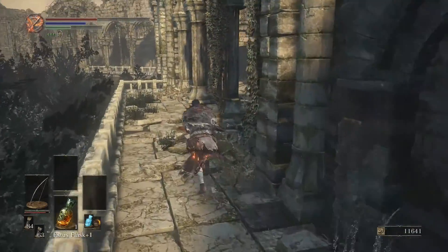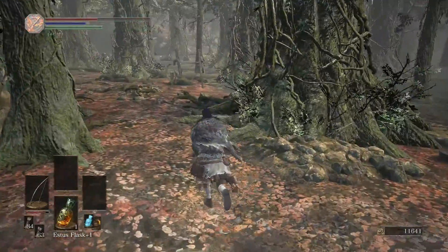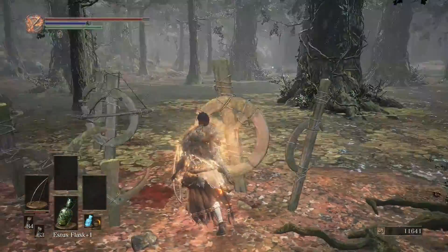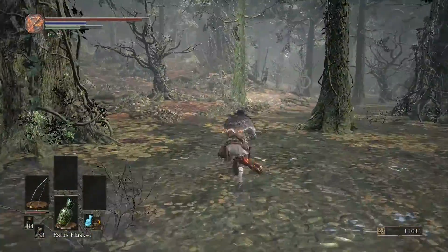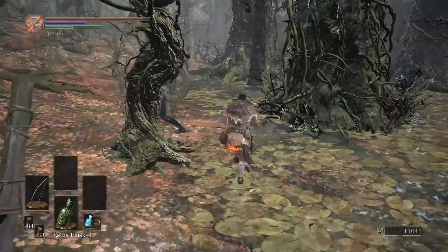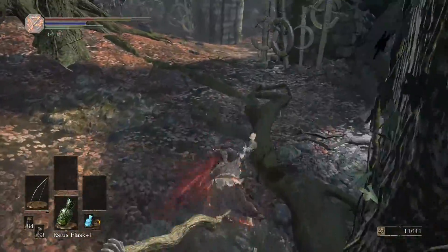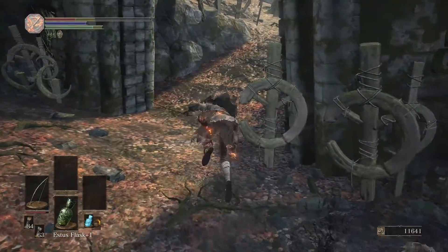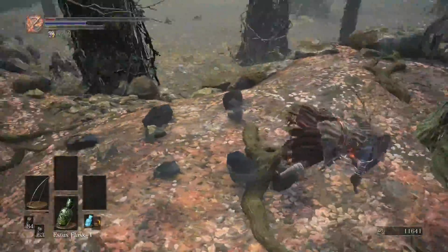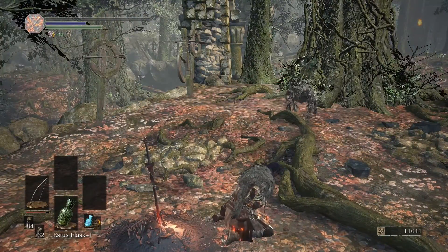I don't think I'll be using any of that Sellsword stuff because I like the setup I have now, but maybe I'll become a heavy armor archer — that might be kind of interesting. For this next part we're actually just going to make a mad dash to a bonfire because there's not a whole lot in this area until we go exploring next time. I forgot the dogs are a big pain with the bow — we're probably going to end on a death here.